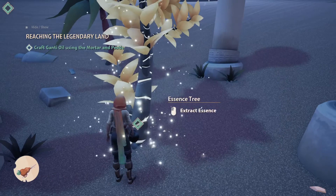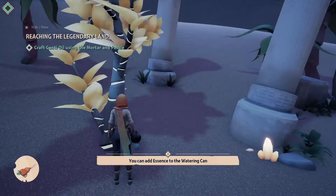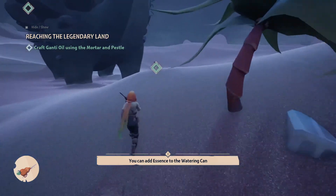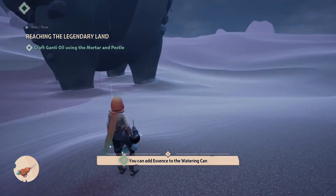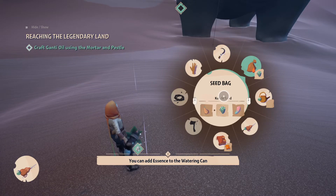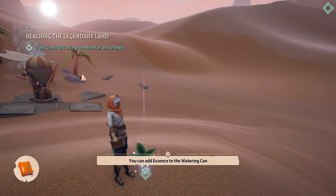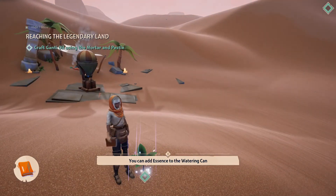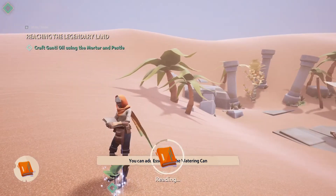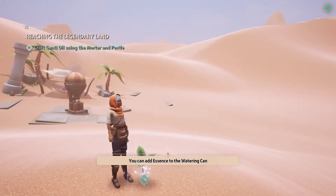Let me find out what the sap extract is for. Look at that — I'm just suckling this plant. You can add essence to the water can. I can finally interact with the interesting plant that clearly has a use. Graft Ganti oil using the mortar and pestle — how do you do that? The epic sound — I just learned something, didn't I? Look at the time flying by while I'm reading. That's just magical.